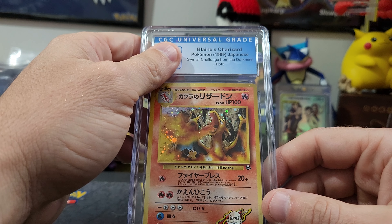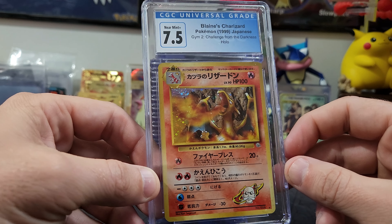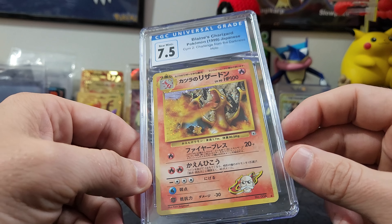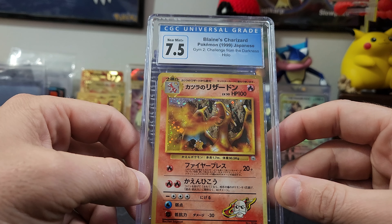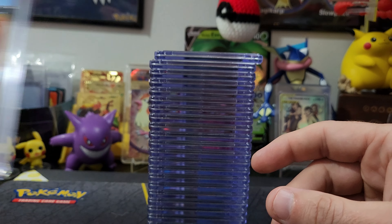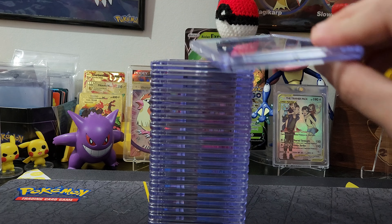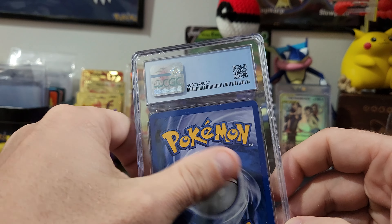Challenge from the Darkness — 7.5! Still very clean, very good grade for a vintage card. You can't go wrong with the Charizard. It's so cool to see how the holo and the image itself are the same as the English version but the card design is completely different.